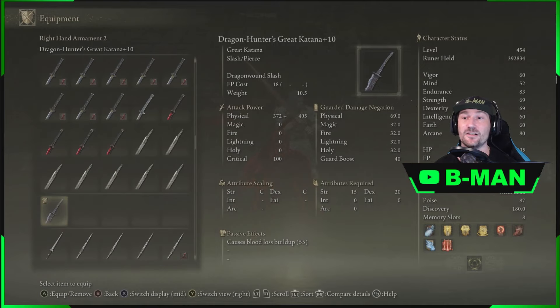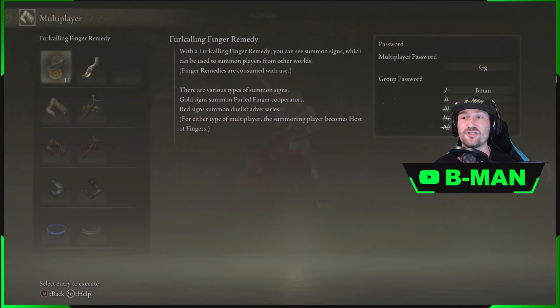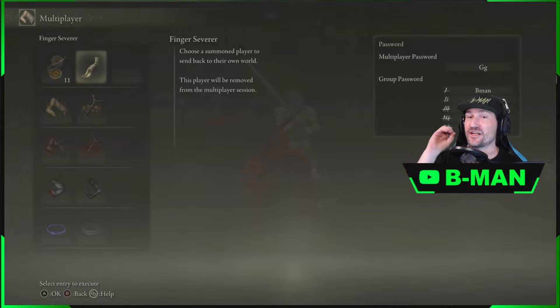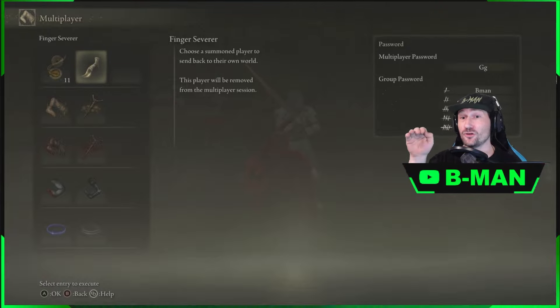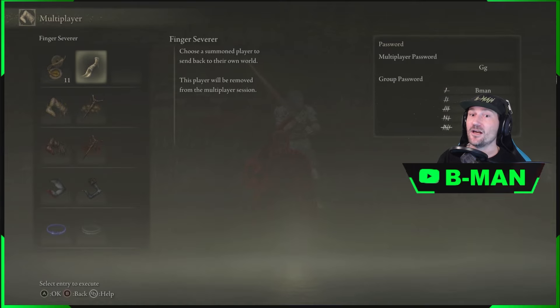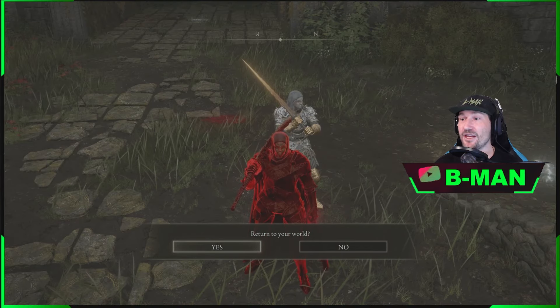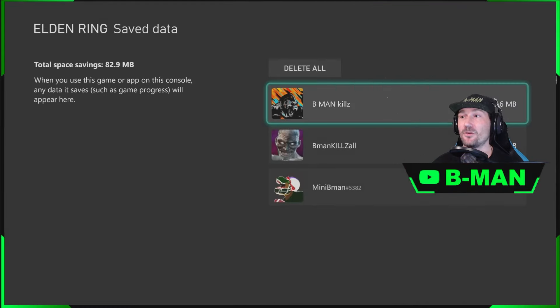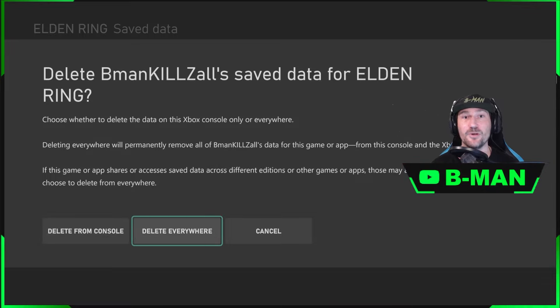Once we've finished dropping everything to our buddy, we want to use this item here — this is very important. You need to exit multiplayer by using this item. Do not leave multiplayer without using this item, otherwise you will get multiplayer banned. If you use this item to leave, you will not get multiplayer banned. Then once you've used this item, open up your console, come to manage data, and select delete from console. Do not delete from everywhere — you will lose everything with no way to get it back.